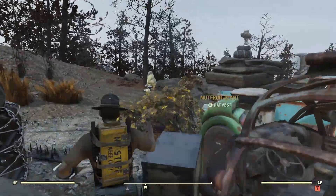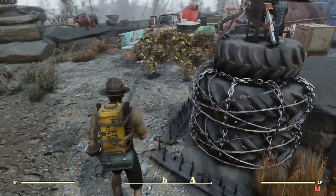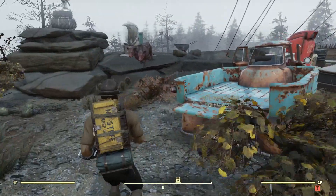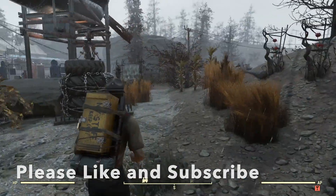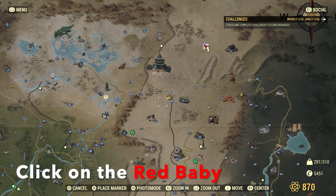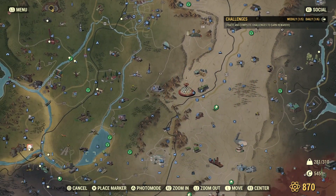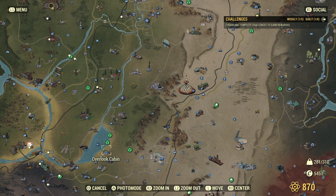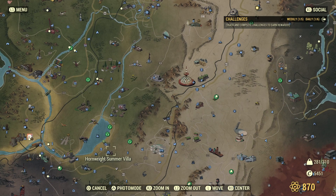So this is my little garden. I've already got a lot of those things already planted, so I can just pick them and plant them again. But I haven't got gourds. I've got melons but no gourds. I know where I can find a gourd — if I go to Hornwright's Summer Villa, because there's a greenhouse in the back with a garden.